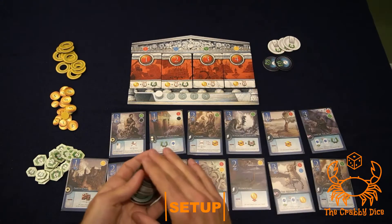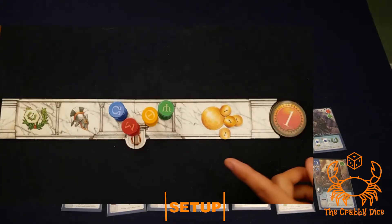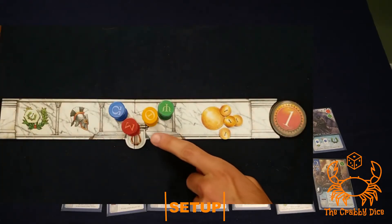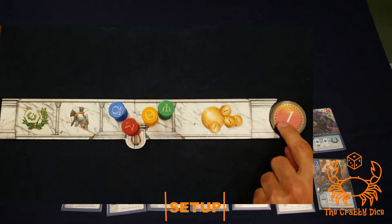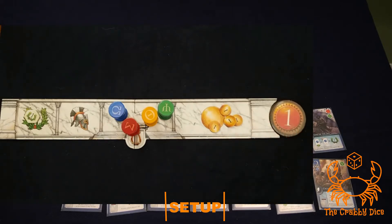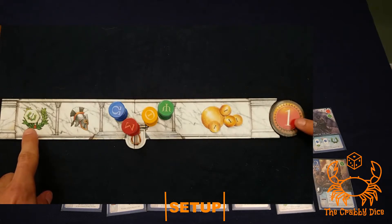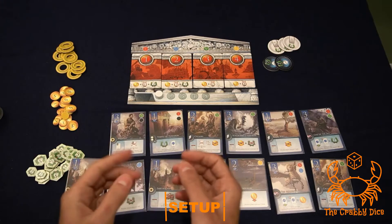There should be 13 chits in total. For the player boards: give each player a board with four totems on it, four gold each, a player marker, and then — very important — one victory point for their numbered turn token. So if you're first player you get one, if you're fourth player you get four. That's the setup.